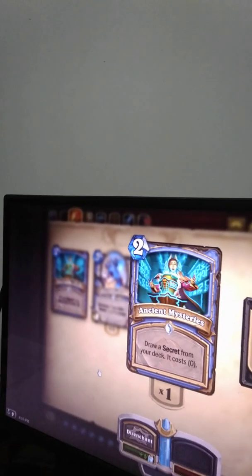Ancient Mysteries: draw a secret from your deck, it costs zero. This is totally awesome — you draw a secret for two mana and its cost is reduced to zero. The secret would normally cost three mana, so you draw it for two and it costs zero to play. I got only one card from this. I was thinking about crafting more, but instead I crafted the secret card Cloud Prints: if you control the secrets, deal six damage. It's totally a board-clearing awesome card — six damage is totally awesome as well.